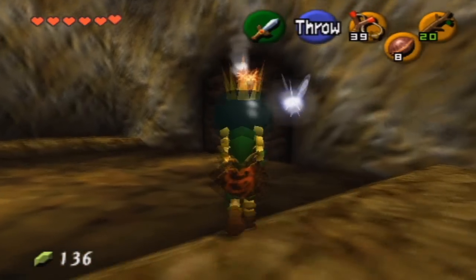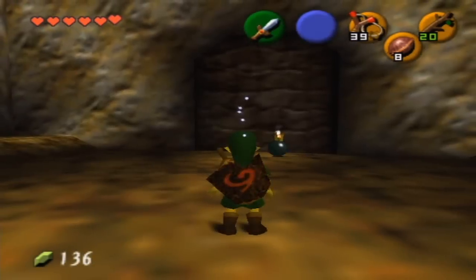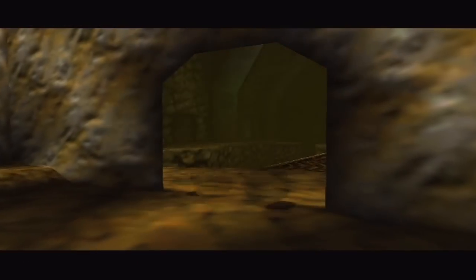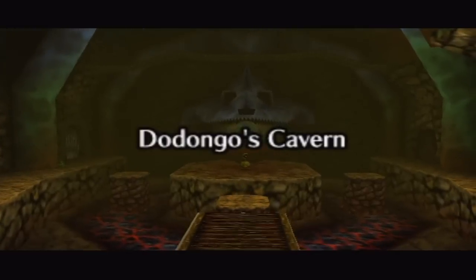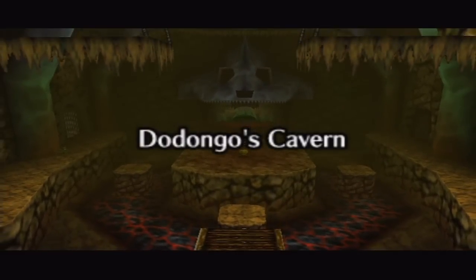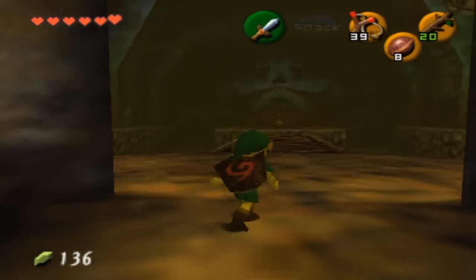The first thing you gotta do is pick up a bomb flower and throw it at the thing. I've always wondered why that is even there. It makes me wonder who put it there, because obviously the Gorons come in here. Do they have to rebuild that wall every single time they want to come out or go in?